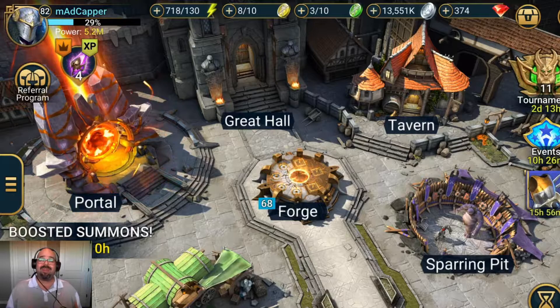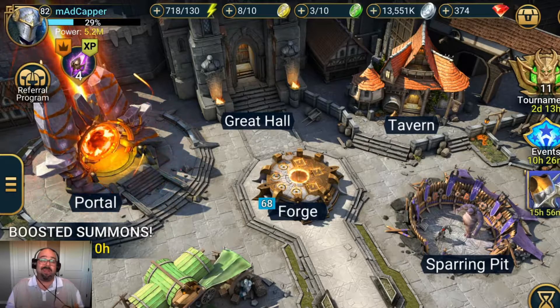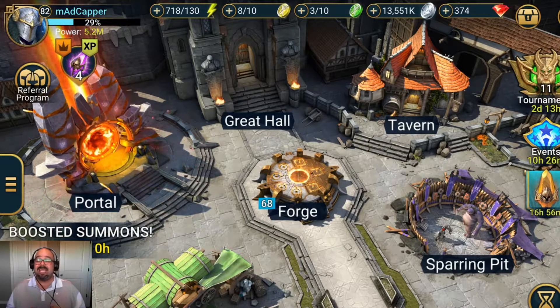The problem is I've run out of six-star champions — I only have a couple left that I might be able to do as part of that series. I do have some resources, but not a whole lot, which means it takes time and effort to build these champions up. I have to bring them through, have the books for them, get them to six-star level 60, fully ascend them with potions, and fully master them.